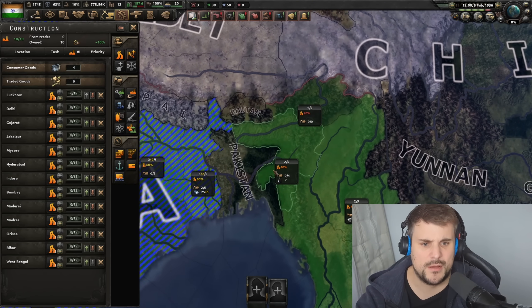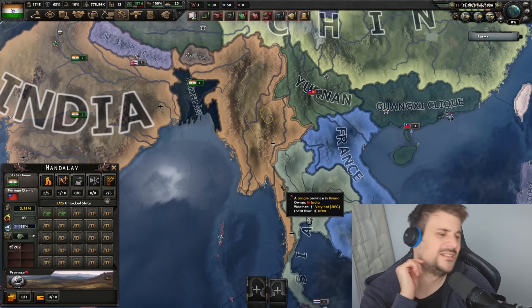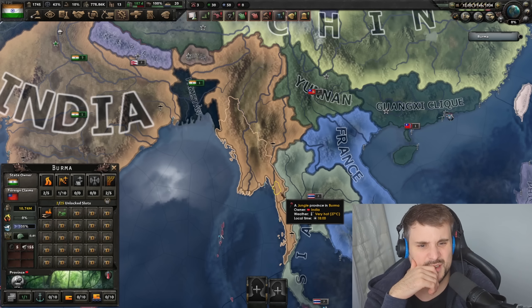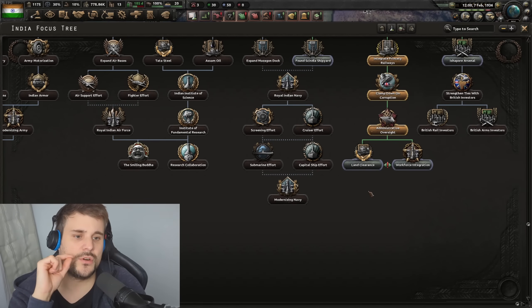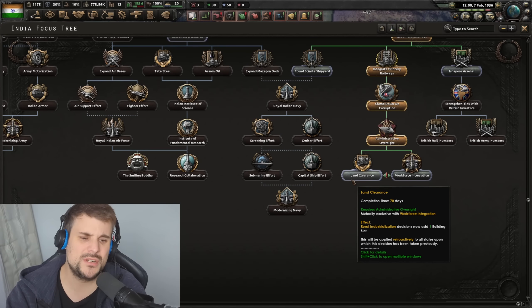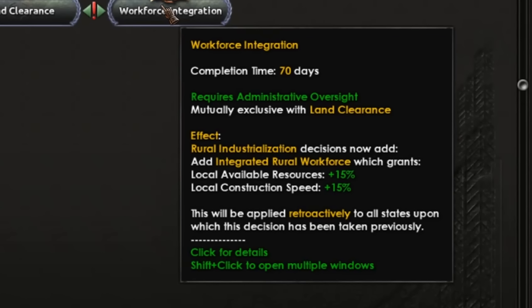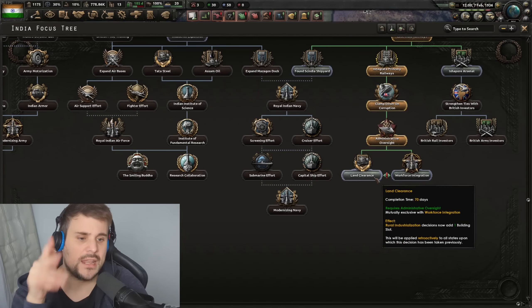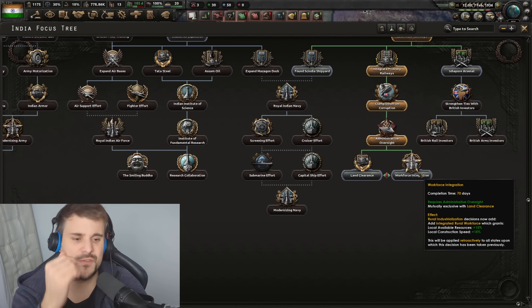Burma is a little frustrating — there's an event that fires later in the game that makes it independent and releases it. It doesn't even make it a puppet, and the player doesn't have an option to not release Burma. There are two other focuses too, and you have to choose one of two. Land Clearance gives you an extra building slot for Rural Industrialization. The other option, Workforce Integration, gives 15% local available resources and local construction speed plus 15% when you've done Rural Industrialization. I like that there's a choice between developing what you've got or building taller.